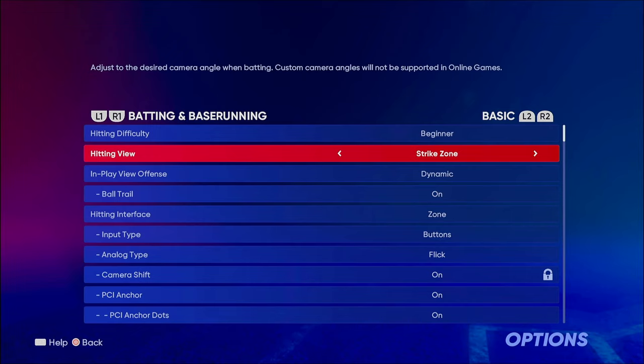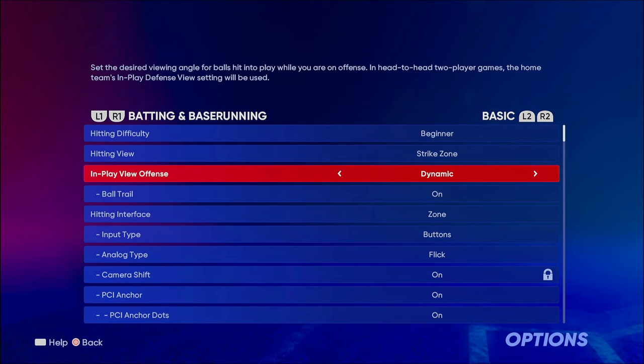The reason I use Strike Zone and not Strike Zone 2 or Zoom — which a lot of people use — is because I like to be as close as I can to the action. It allows me to read the pitch a lot easier versus being zoomed out from the action. I recommend Strike Zone, or you can also do Strike Zone 2.